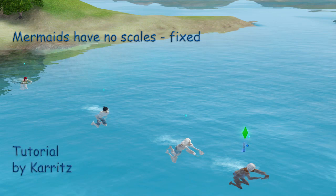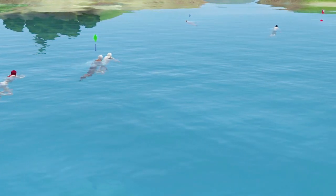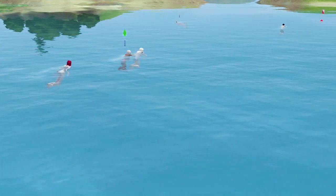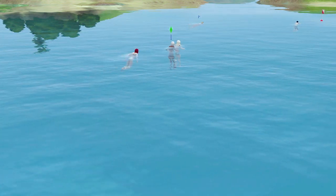Hello, Carrots here. When I'm playing in Isle of Paradiso, my mermaids have no scales or tails. And as you see in the picture there, they swim not like mermaids, but do a sort of breaststroke.